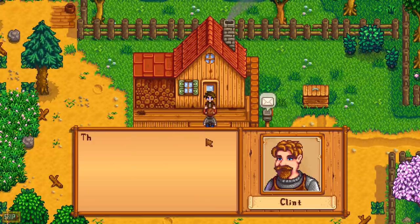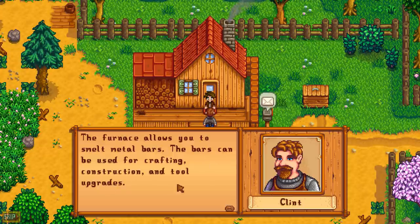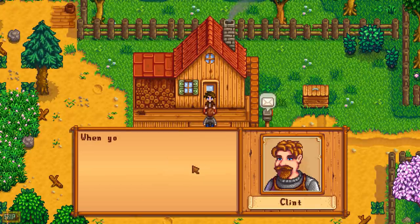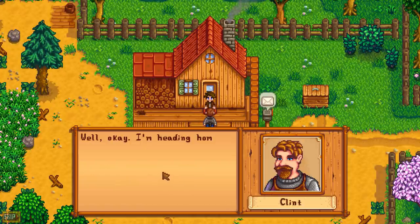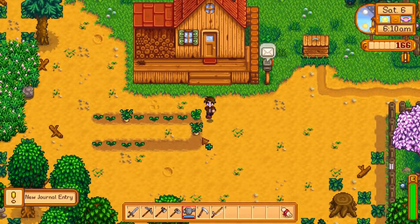I learned how to craft a furnace. Outstanding. 'The furnace allows you to smelt metal bars. The bars can be used for crafting, construction, and tool upgrades.' When you've smelted a few copper bars, consider having Clint upgrade one of your tools — it can make your work a lot easier. Have a good one, Clint.